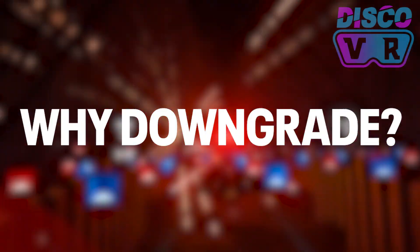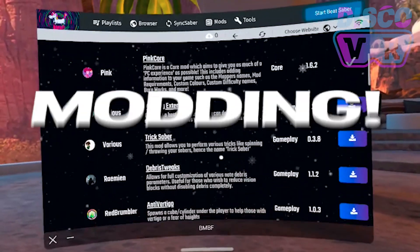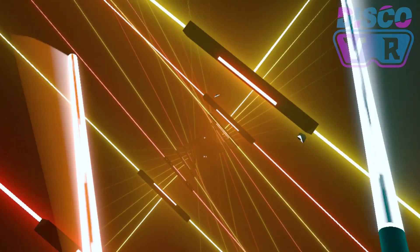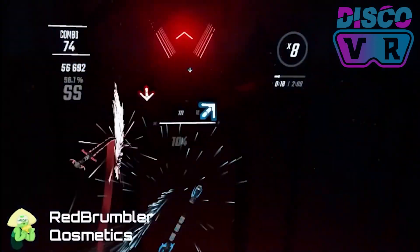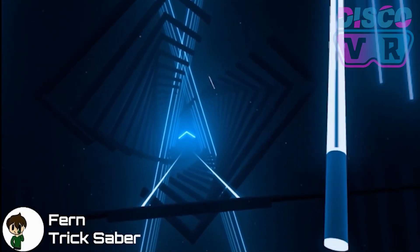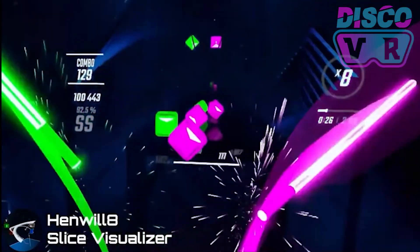If you're new here you might wonder why do you need to downgrade your Beat Saber? One of the coolest things about this game is that you can mod it. By modding Beat Saber you can install custom songs, get amazing custom maps with crazy color effects, get custom sabers, blocks and walls, and install different mods that allow you cool tricks like throwing your saber in the air mid song or enabling the slice visualizer.